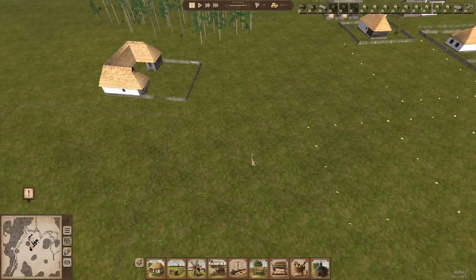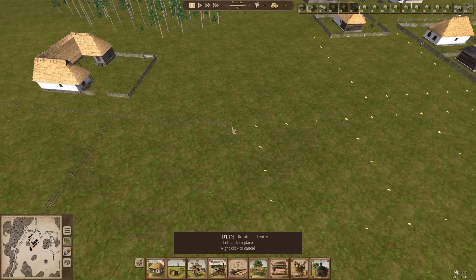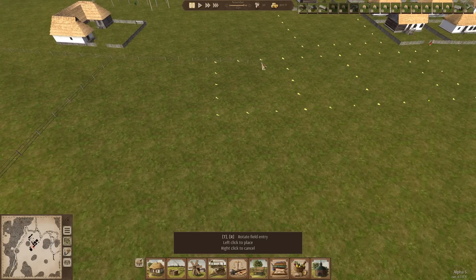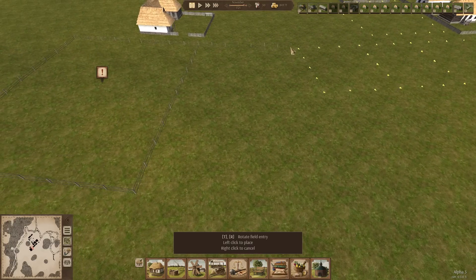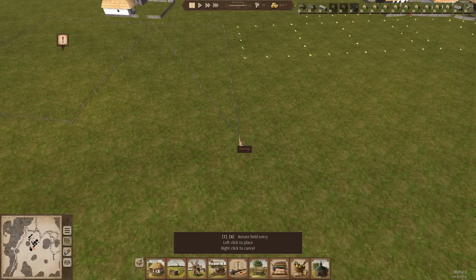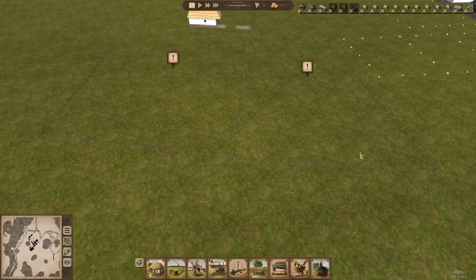Then we're going to have another field. I want this one to come across to here. We've got this house going on here - I'm wondering about maybe getting rid of that house, actually. You know what, I'm going to leave that house in and have a funny shaped field. So that's as long as we can make it. We've got two fields.